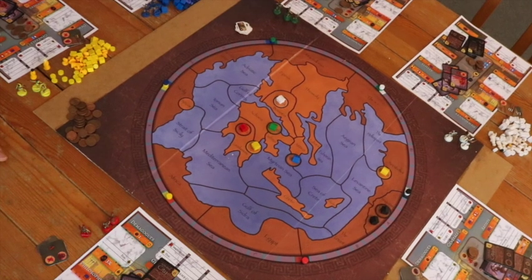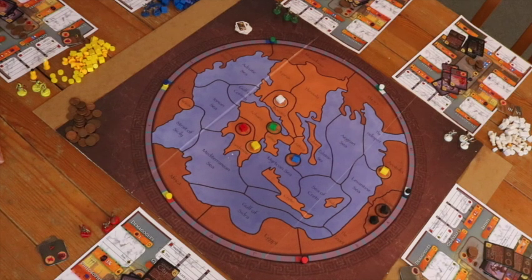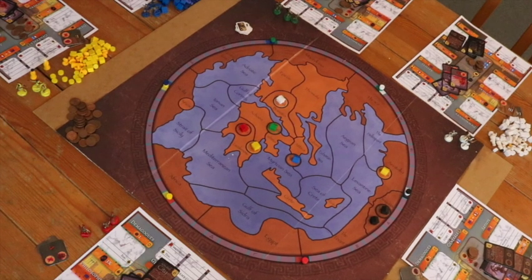As for setup, each player starts with two citizens, which are randomly drawn and can be appointed to different positions before the game begins. However, the Persian player and the Argive player only start with one citizen at the beginning of the game, because they each get two cities — which is a large advantage — so they have a slight disadvantage of only one random citizen at the start.